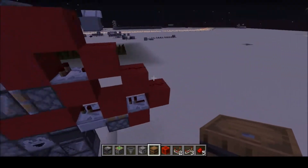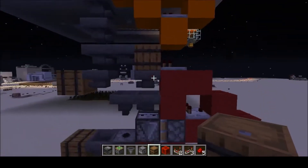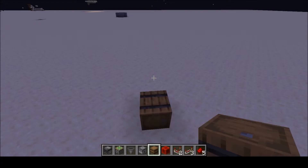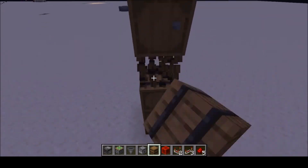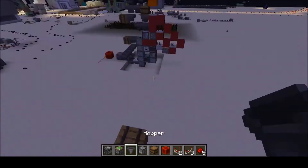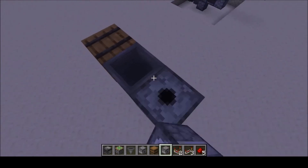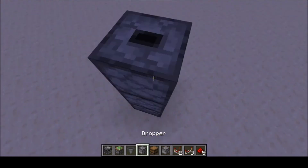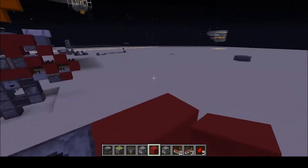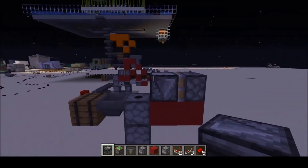It doesn't require that many resources. There are a lot of things in here — a lot of dispensers, a lot of hoppers — but assuming you have an iron farm and someone to get lots of redstone, it shouldn't be too hard to build. You want to start with the chest or barrel that you want your filled shulker boxes to end up in. You want to have a hopper coming off of that, then a dispenser facing upwards — this will actually dispense the shulker boxes — and then under that dispenser, you want a dropper also facing upwards. Behind this, you want two solid blocks, and you want a piston, and then an observer facing downwards, like this.